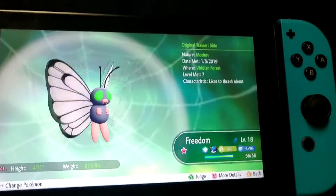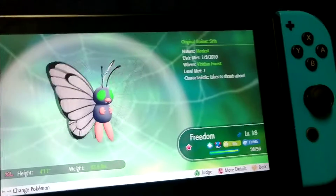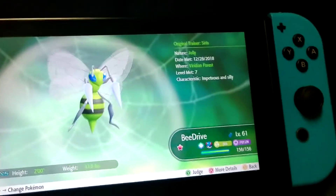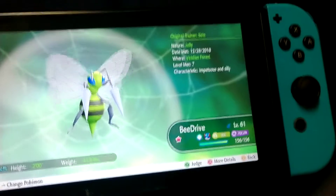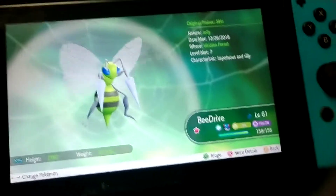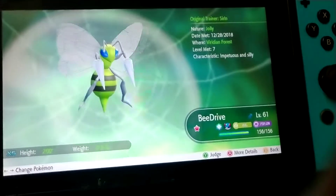Next up is this shiny Butterfree, which came from a 31 catch combo on a Caterpie. Next up is a Beedrill, which I think is my second ever shiny in this game. I was hunting for — I forgot which Pokémon — but a Kakuna popped up and I decided to just take it.